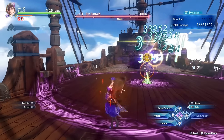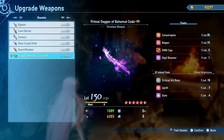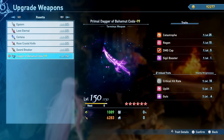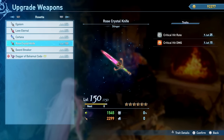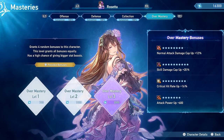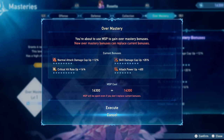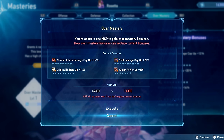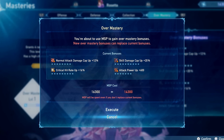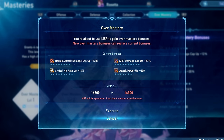Now for the optimized endgame build. For your weapon, always go with the terminus weapon for maximum damage output. For overmasteries, you want skill damage cap up and attack damage cap up as much as possible, ideally both at 20% as well as critical hit rate at 20%. Some attack power up is also helpful as the skybound art and a couple of combo finishers don't quite hit the damage cap. Rose Tycoon, Spiral Rose, and Iron Maiden are mandatory skills. The fourth slot should be Rose Barrier for survivability when playing solo, or Lost Love as a powerful damage option.